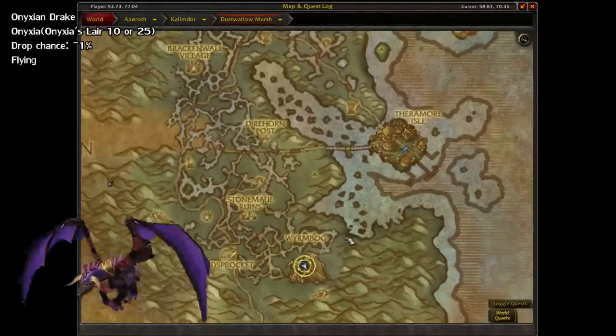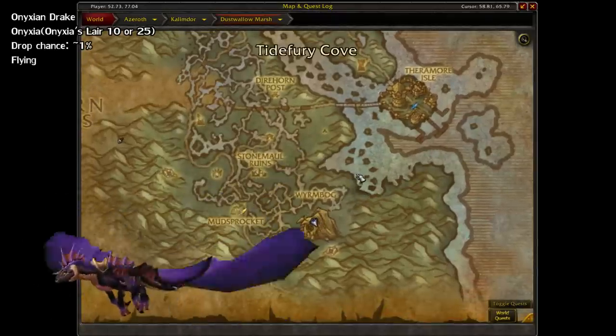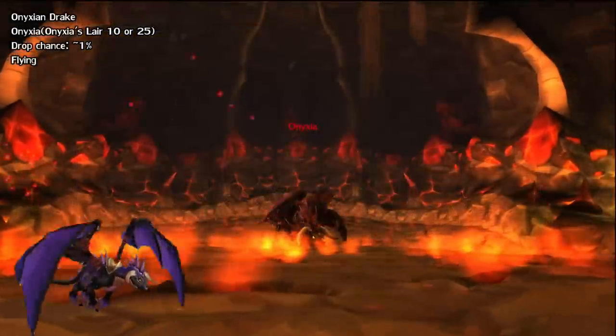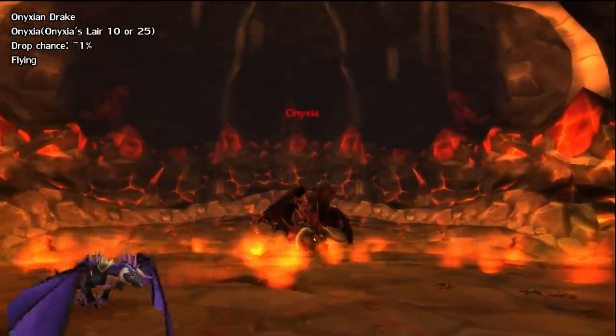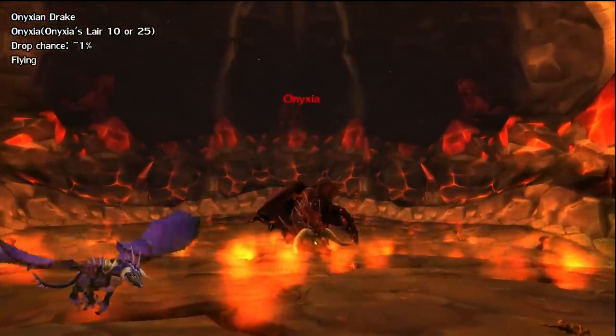Lastly for Wrath mounts, we have the Onyxian Drake. This drops from the re-released Onyxia's Lair, located in the Dustwallow Marsh in Kalimdor. It drops from both 10 or 25-man mode at a 1% drop rate.